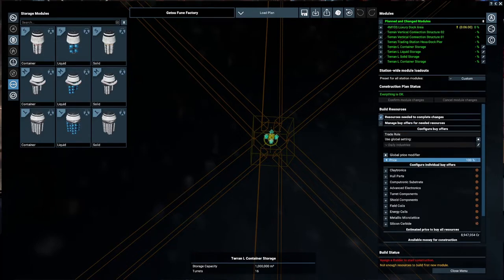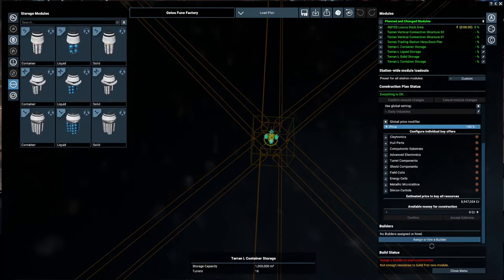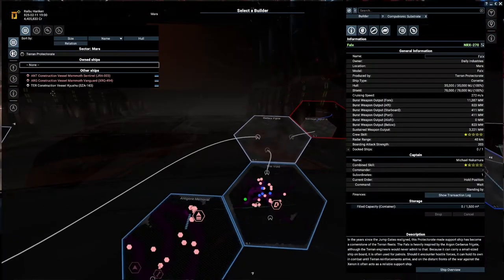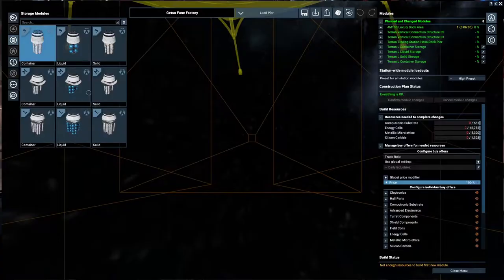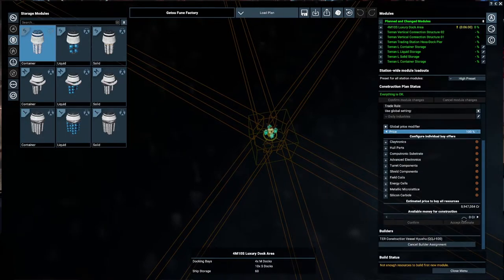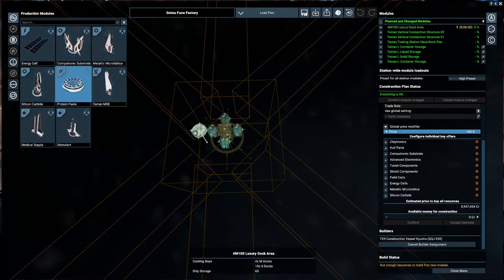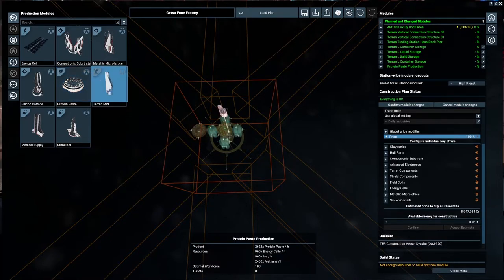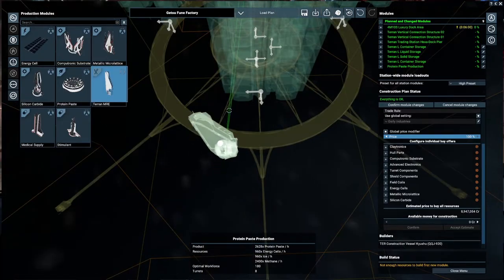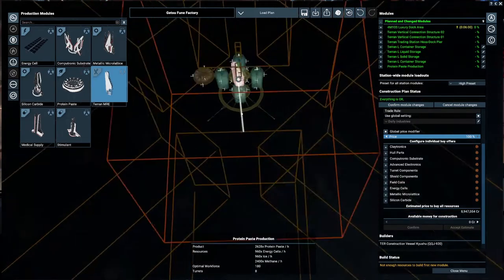Resources to complete — we have the silicon, the computer, the metallic micro lanes, and the energy cells. This would have been a nightmare of a station. Let's zoom out and find that gorgeous terran ship — you are going to start building this. We don't have an estimate, which is fine. We produce everything. Let's go to production — protein paste. We could do two. What would the other things require? Let's go with the Terran MRE.